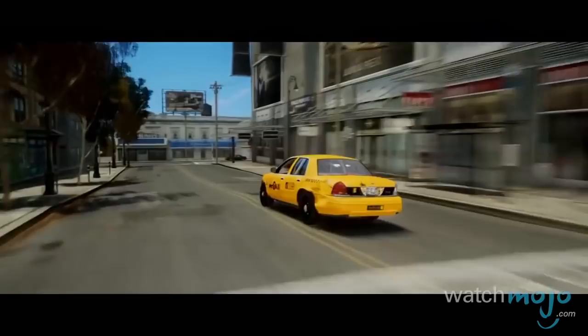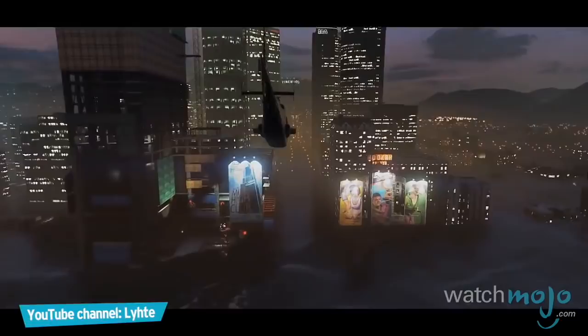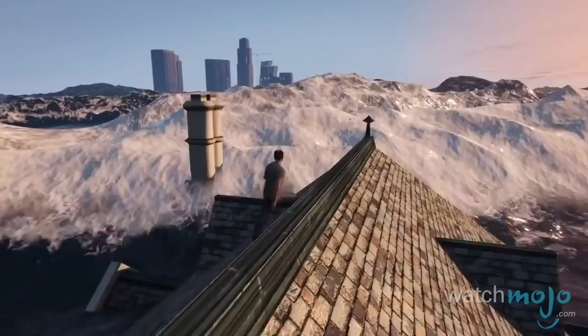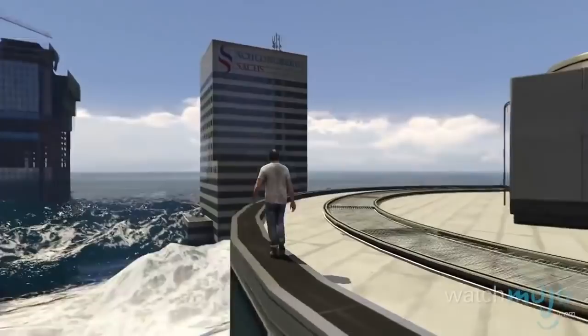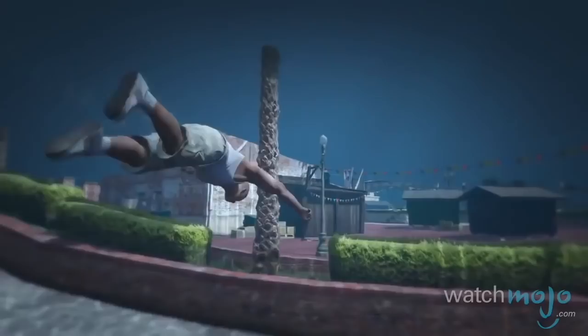Number 5: Tsunami, GTA 5. Ever wondered what Los Santos would look like in the aftermath of a huge tsunami? Probably not, but if so, imagine no more, as every inch of the map is covered in water apart from the tops of the very tallest buildings and towns. The top of one of these buildings provides the best viewpoint to take in the carnage caused by these massive waves. After that, dive in and take a close-up look to see what's been left behind on the brand new sea floor.